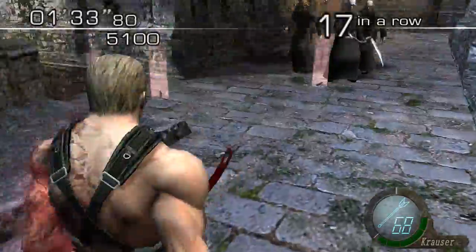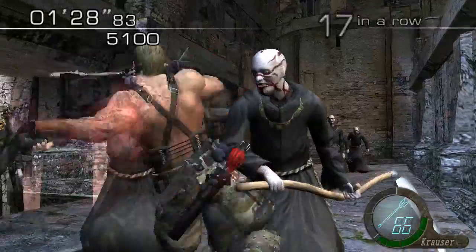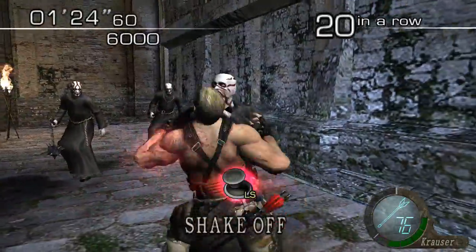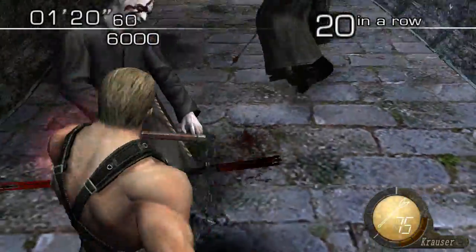Helmet guys are really inconvenient because you can't kill them in one shot. Maybe I can — no, I can't, because Krauser was a little slow at actually setting up his arrow attack. Get this guy right here — that guy just died. But I'm not going to use a first aid spray, because I don't need running speed right now, and I could take one more attack before I absolutely need to heal.